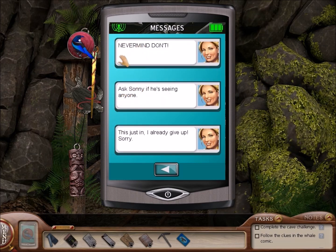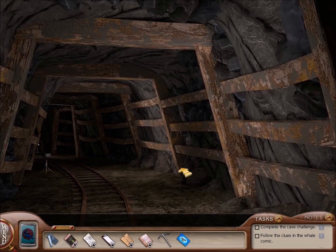Ask Sunny if he's seeing anyone. Never mind! Don't! Don't! Don't — I can't handle it! Wait, no! Do it! Do it! Quick, before I change my mind! Bess, you already changed your mind! Oh dear, Bess. Oh dear, dear, dear.